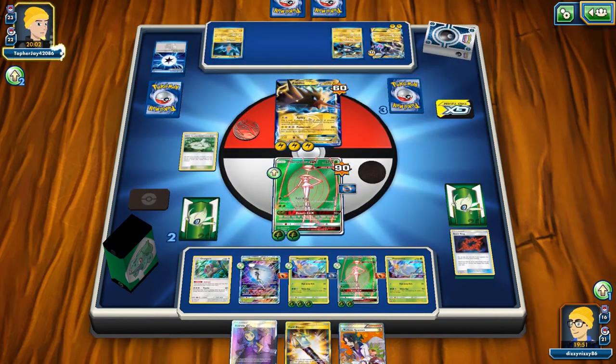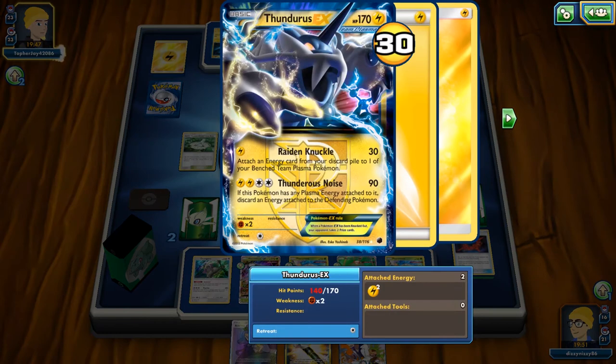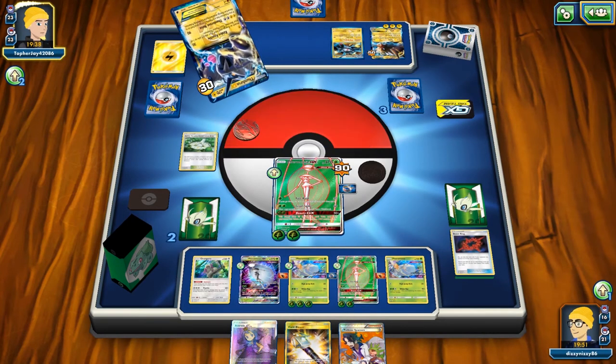We go ahead and do Cruel Spike which confuses them. Even if they play two supporters with Dual Brains Magnezone in play, it still doesn't guarantee they can swing through unless they hard retreat into the Thundurus — and they do retreat. I still don't think they'll be able to do enough damage to stay in this game and get the Zapdos powered back up.